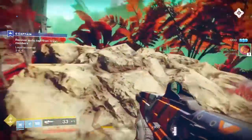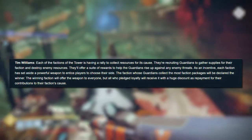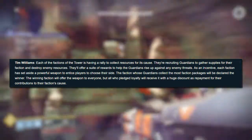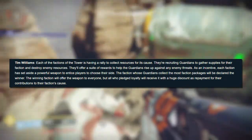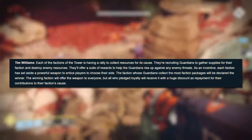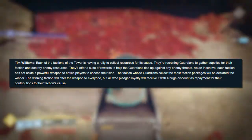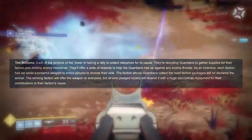Scene designer Tim Williams from Bungie has given us a brief explanation. He said: each of the factions of the tower is having a rally to collect resources for its cause. They're recruiting Guardians to gather supplies for their faction and destroy enemy resources. They'll offer a suite of rewards to help Guardians rise up against any enemy threats. As an incentive, each faction has set aside a powerful weapon to entice players to choose their side. The faction whose Guardians collect the most faction packages will be declared the winner. The winning faction will offer the weapon to everyone, but all who pledge loyalty will receive it with a huge discount as repayment for their contributions to their faction's cause.